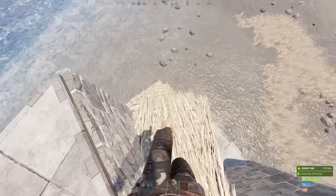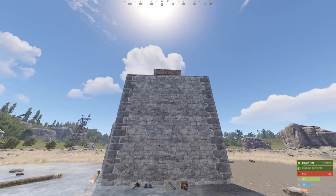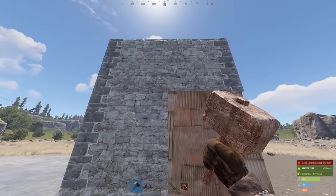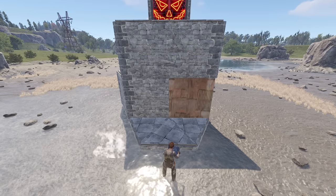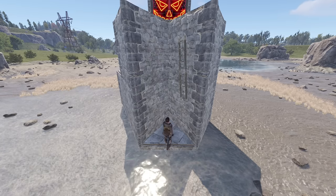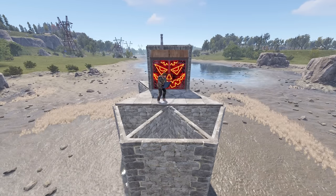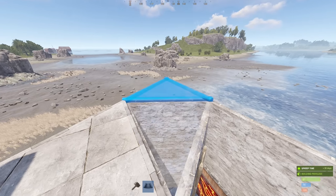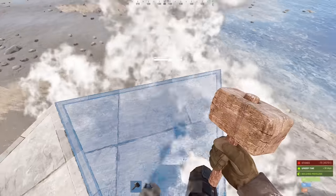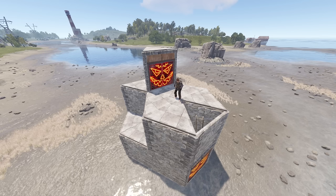And as soon as you get a ladder, you can get rid of whatever temporary jump-ups you have set up, and make yourself a proper entrance right here. Start by upgrading these two. Then add honeycomb like so. And that's the ground floor entrance done. Now there's absolutely no need to remind you to always place those triangles outside in — stone texture on the top right.